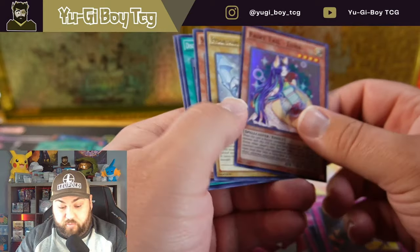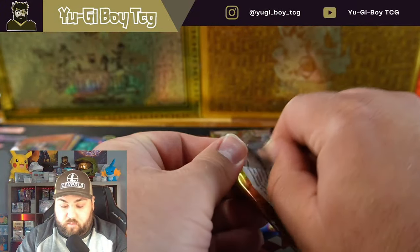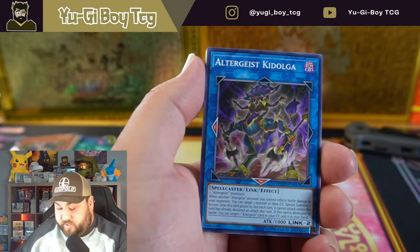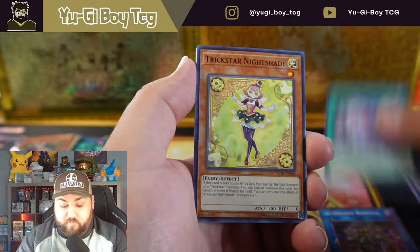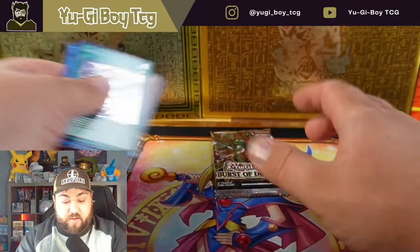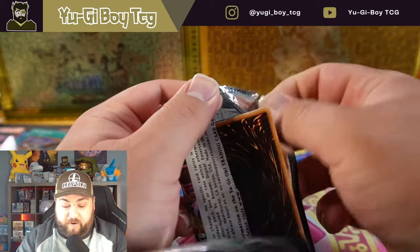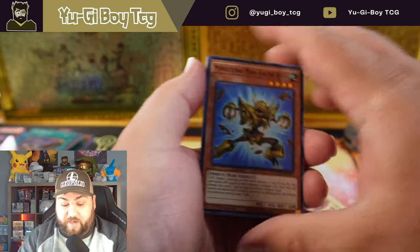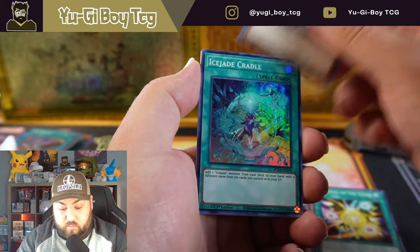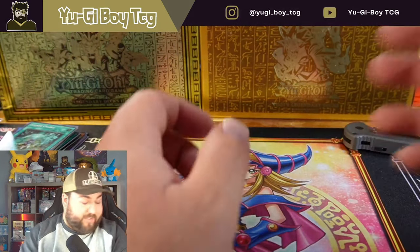We got Fairy Tale Luna. I've never pulled the Ash Blossom, funny enough. Flames of Destruction — Infinite Impermanence is probably the best card out of this, but the card's been reprinted like crazy. Link Bound — nothing in there. Burst of Destiny — never pulled a Starlight out of this set, so maybe we could finally pull one; that would actually be crazy to pull a Starlight out of a chaos box. And we get Ice Jade Cradle — not a great start at all.